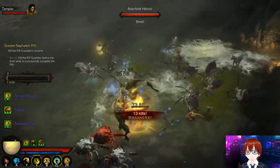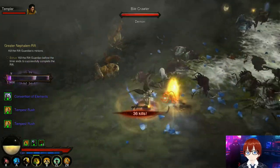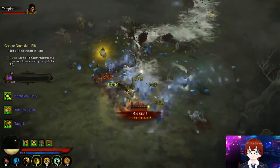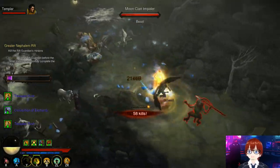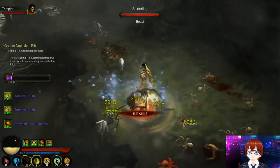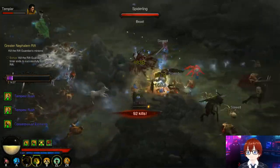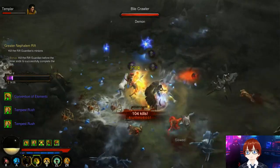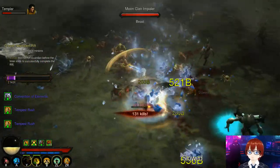First thing when you get into the Greater Rift: cast Sweeping Wind, then activate Tempest Rush to trigger your four and six-piece bonus. Unlike the Patterns of Justice set, you cannot just hold Tempest Rush constantly — lightly tap towards enemies and don't hold it in continuously.